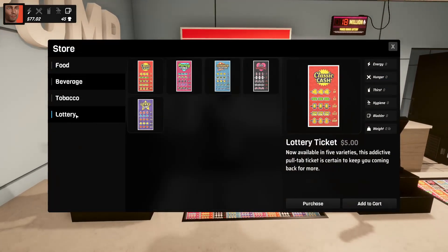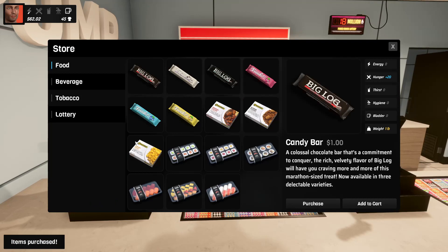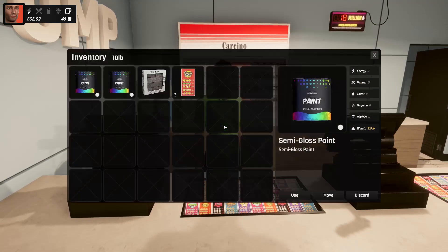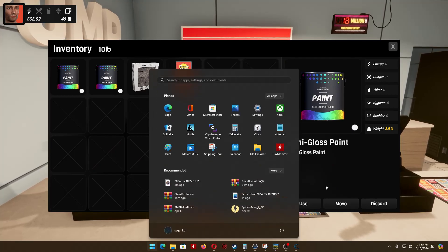You're gonna buy lottery tickets. I'm gonna get three — one, two, three — and you're gonna check out. As you can see in your inventory you have three lottery tickets.